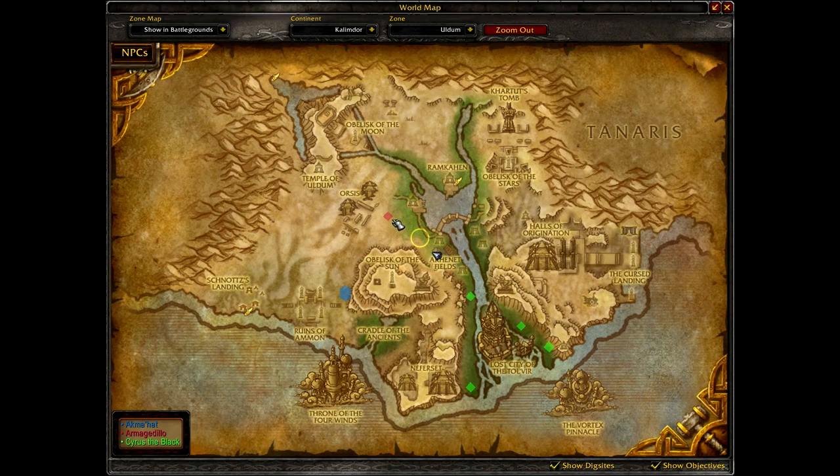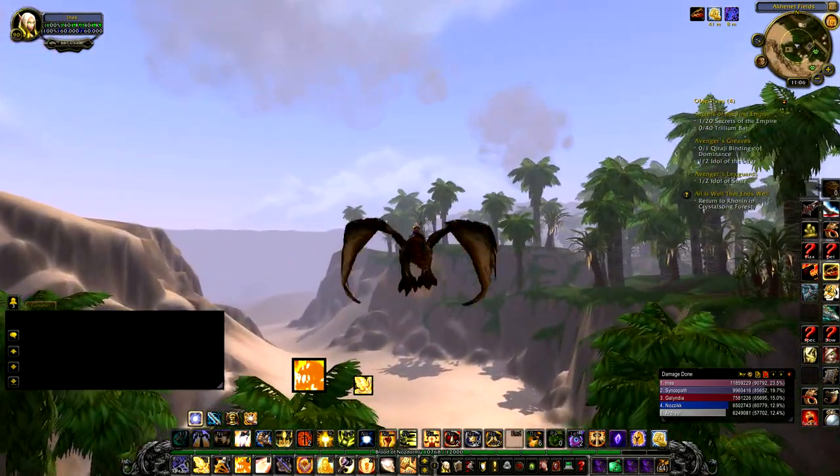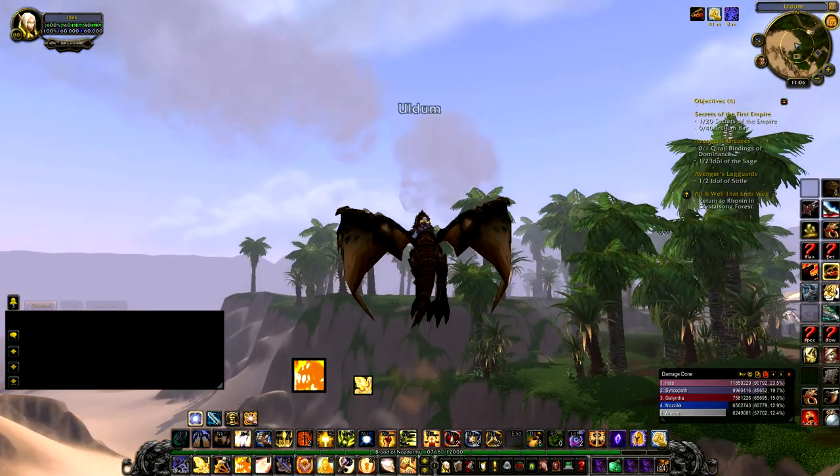The overlay is what shows as a red, blue, or green dot for these rares here on the map, but it doesn't do it for the camel statues, just because there are so many spawn positions where they can come up.